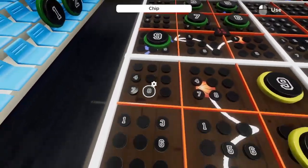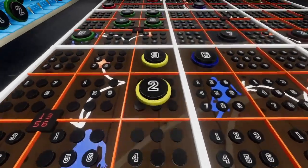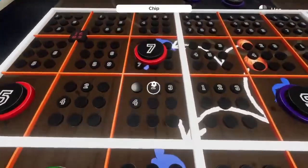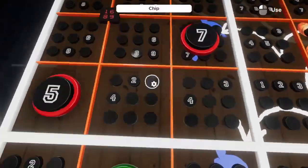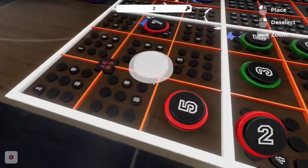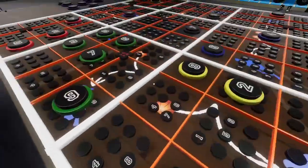Get rid of all the twos. Four, seven, eights. Two. Get rid of these two. We got a three-four pair. This is now a two. Down here, does nothing.